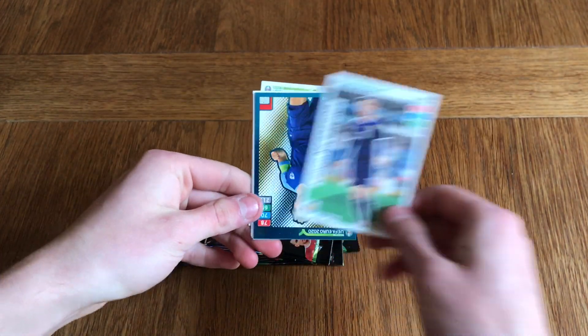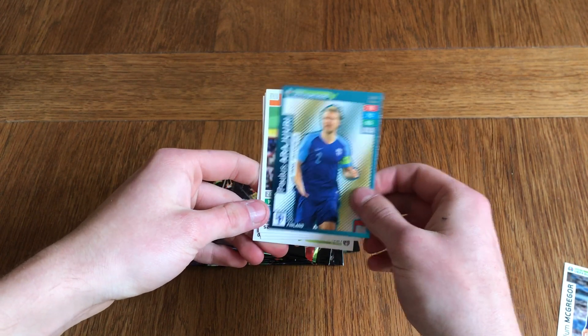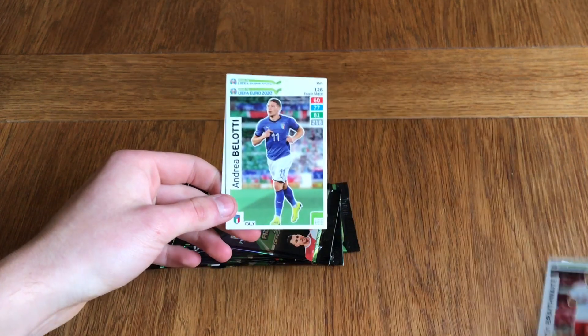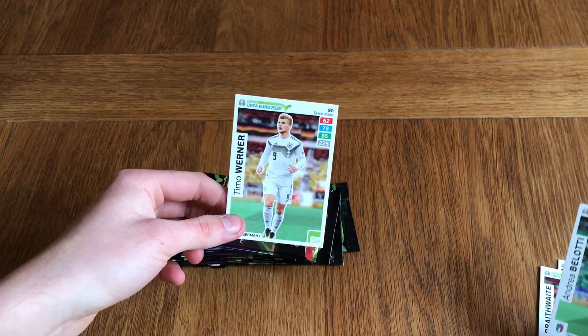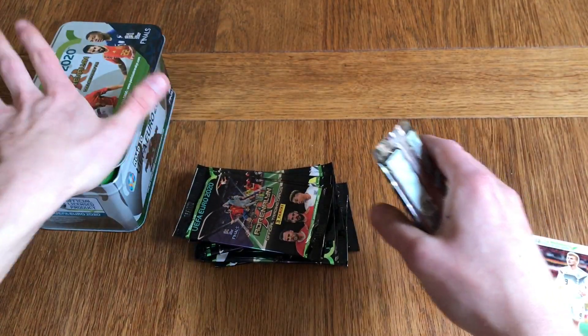Here we've got McGregor, Paulus Arajuri — a fans' favourite card — Ivan Rakitic, Braithwaite, Belotti. Is he the one on the front? And Timo Werner — no, he's not the one on the front. Let's move on to the second packet.